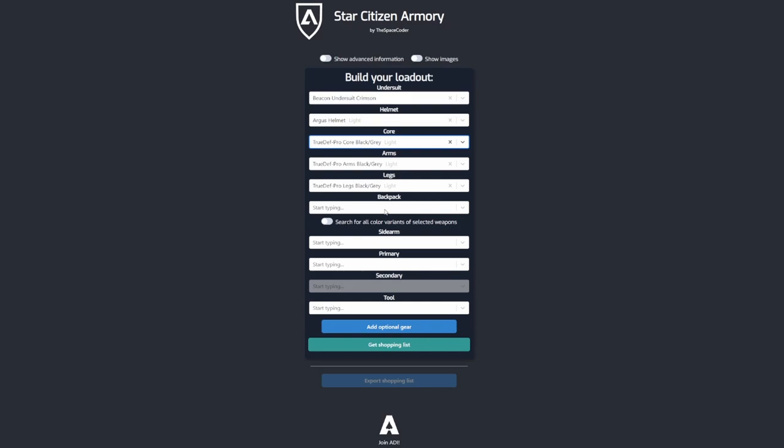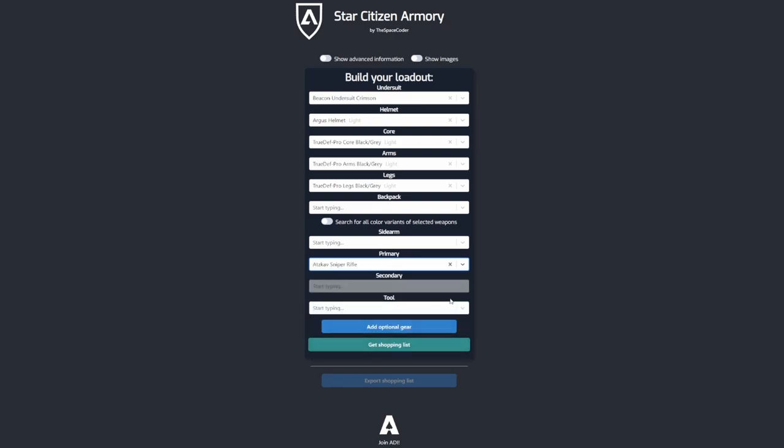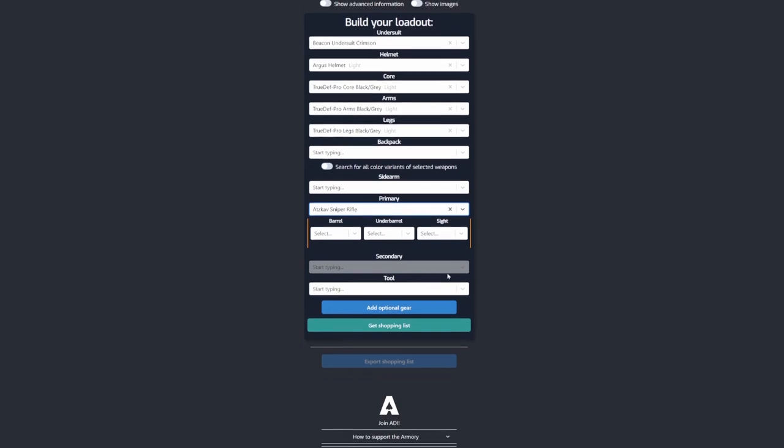You can also select weapons. The armory will validate and show you how many weapons you can carry depending on the armor you have selected. Right now I have a light armor selected so I can only carry a sidearm and a primary weapon. Selecting a weapon will bring up the weapon attachment fields, which will also validate depending on what attachments the weapon will take.